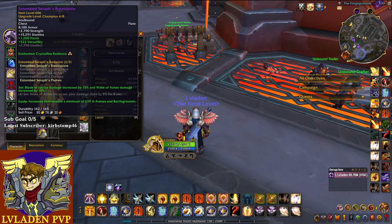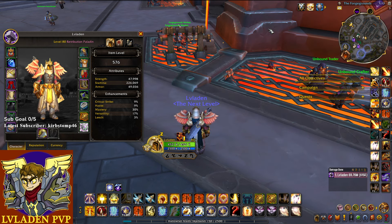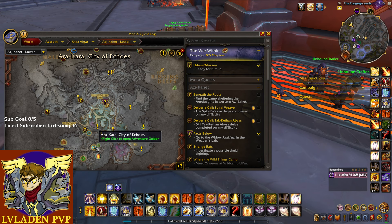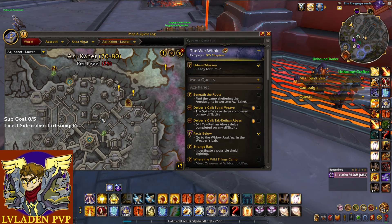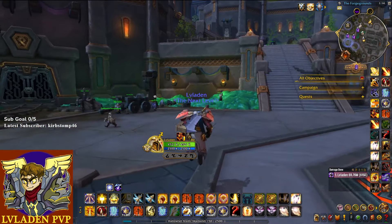Some of you are wondering how I have my two-set from my chest piece as well. When you hit 1600 rating in any bracket, a chest piece token will show up in your mailbox — sometimes it doesn't appear in the mail icon but it will still be there. Grab that token and take it down to Ash Kahit in the city of Ara, City of Echoes. The vendor won't be interactable until you have the token in your bags, so grab it first and then you can talk to the vendor.